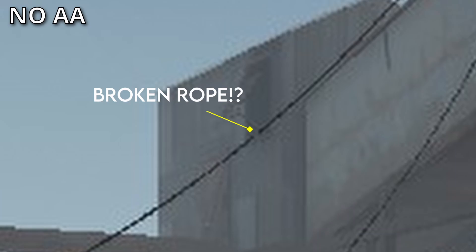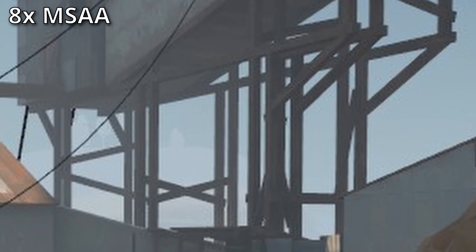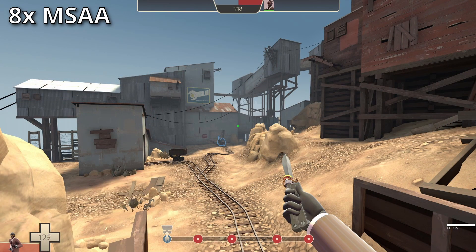Now, let's take a look at the image with anti-aliasing enabled — and voila! Everything looks like what it's supposed to be. The wooden beams look clean, the ropes are smooth and surprisingly perfectly intact. There is still aliasing if you look close enough, but it is still a huge improvement over the image without anti-aliasing. And really, if you zoom out just as if you're actually playing the game, everything looks normal.